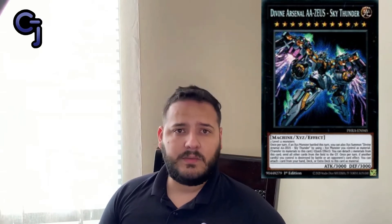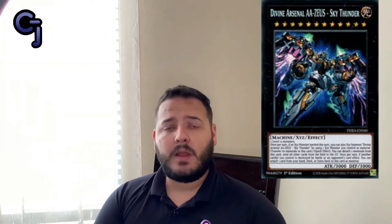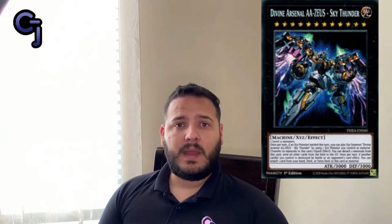Those two most sought after cards — Divine Arsenal AA-Zeus and Alpha the Master of Beasts — are both going to help out the Zodiac archetype. Because the archetype is very XYZ dependent, Divine Arsenal is very good as a way to get rid of your opponent's board. Since you already know you're going to activate Divine Arsenal, you won't have a very big board, and you can do it after the activation of the card to clear your opponent's whole board. Basically it's a 3,000 attack monster that sends everything your opponent has to the graveyard, not destroying it, giving you a clean board to attack directly.